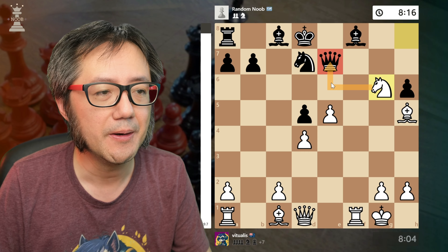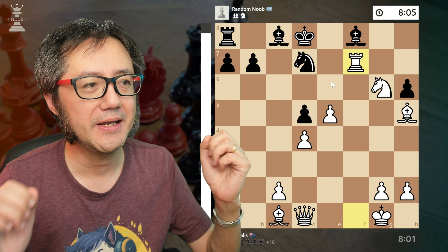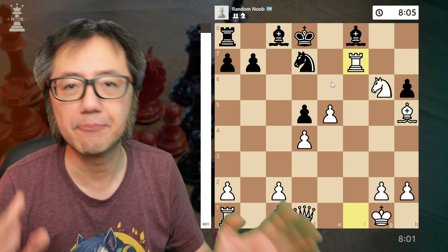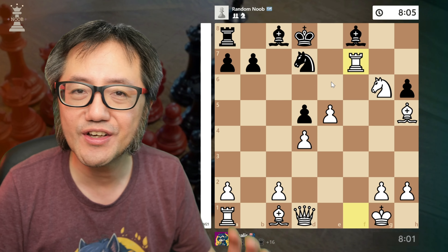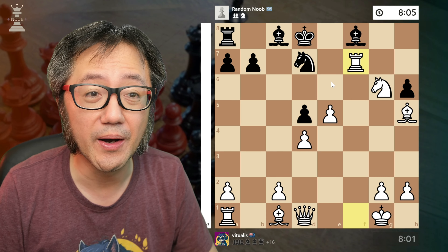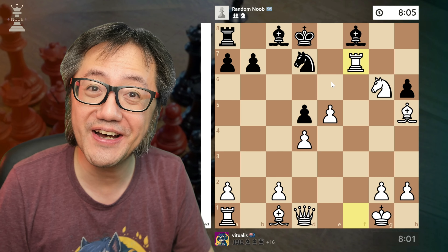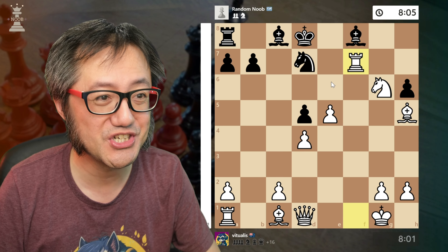Here I am absolutely completely winning and could win many, many ways. It's probably best to just simplify and go into a winning endgame on material. What's the fun in that? Let's try to get a beautiful checkmate.